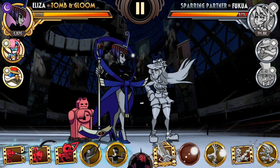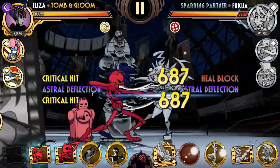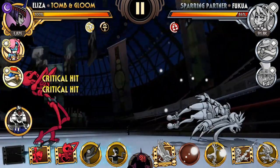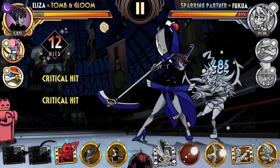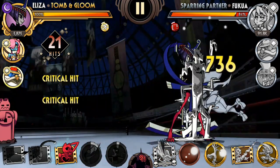Alright so let's learn about the Sekhmet controls because that's really really important for this loop. So when you transform, if you tap five times it's like that, if you swipe up it's like that, and if you charge attack it's like this. And this charge attack staggers the opponent which is really really powerful as it allows you to reset your combo and do the loop.